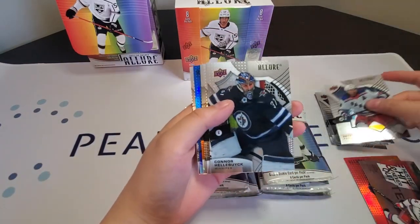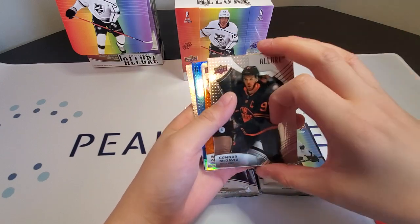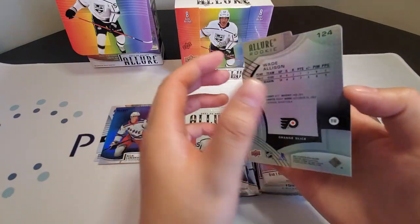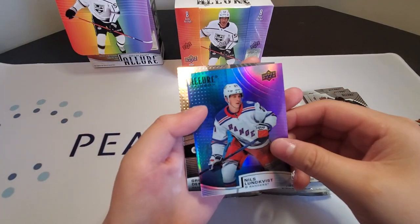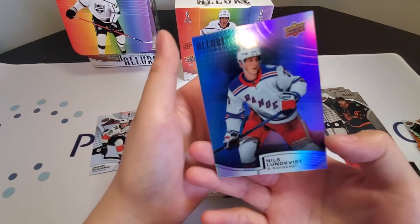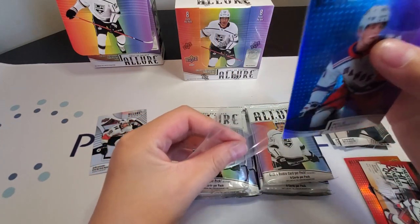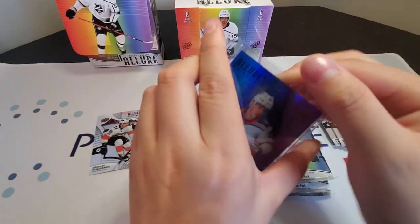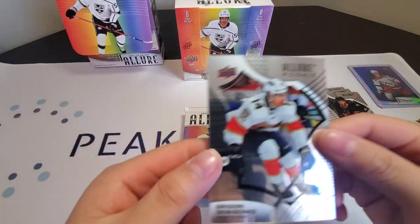Pack two: Artemi Panarin, Connor Hellebuck, Patrick Laine, Maxime Comtois, Connor McDavid. Looks like we have an orange slice die cut — that is a Wade Allison rookie, orange slice. And we have a Niels Lundqvist, which I believe is out of 199 — that is our numbered card for this pack, blue slash purple. Gregory Denisenko as well.